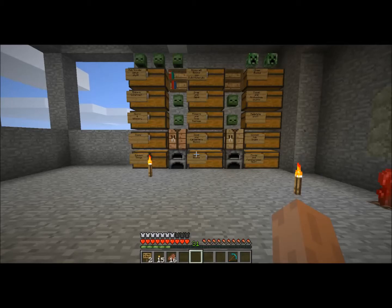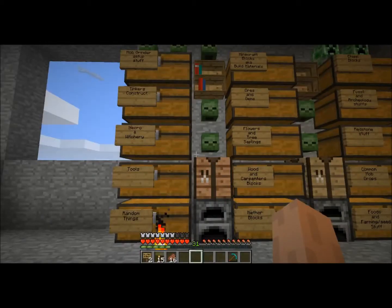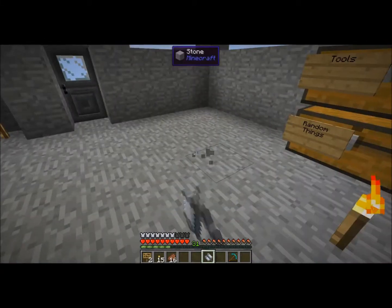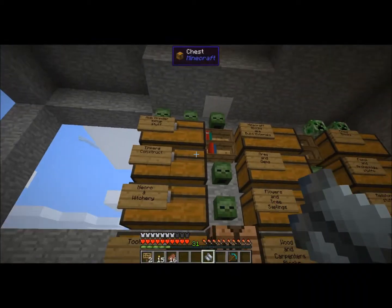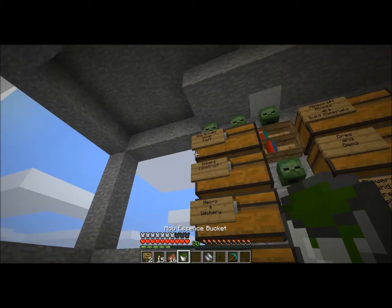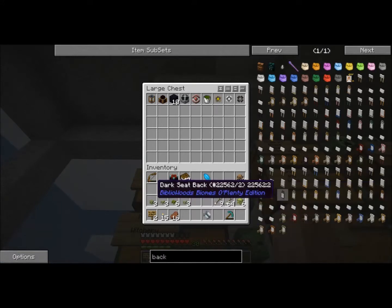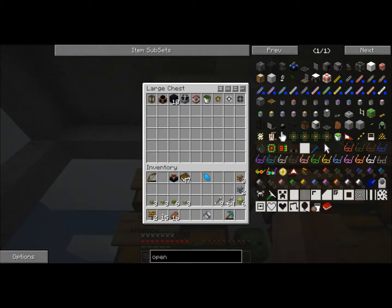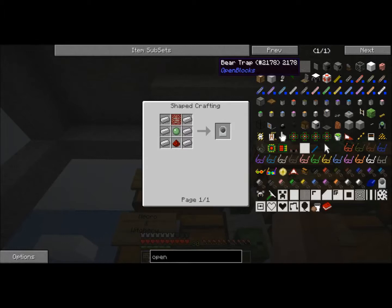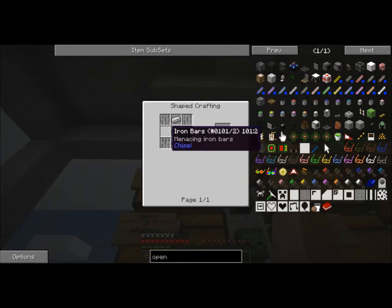This is going to be a fairly quick video. I wanted to make it longer but let's see... I need a bucket. Got a bucket. I was looking at backpacks, but right here - I want a slime elevator! That looks cool. I'll probably make a slime elevator. Oh, a bear - I'm going to set out bear traps everywhere.